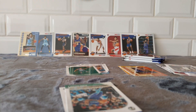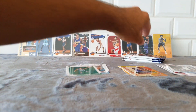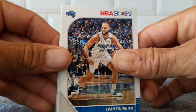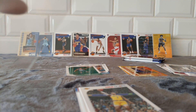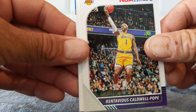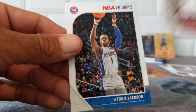Evan Fournier, Whiteside. Carson Edwards — I like this kid. Caldwell Pope, Shaq, De'Aaron Fox, Dion and Reggie.